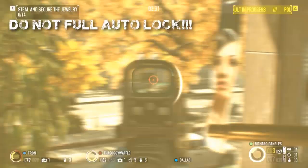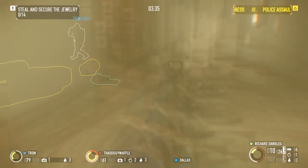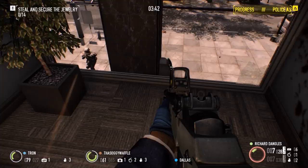Whatever mods you put on, do not under any circumstances lock the weapon on full auto — the weapon becomes uncontrollable at best and it's just a bad idea. Depending on the conditions of the mission, a laser or a light will make a good choice, with the light obviously being better for darker night missions and the laser better for lighter maps.